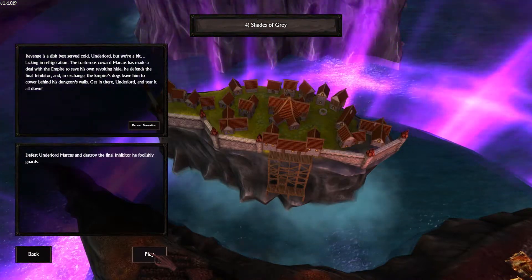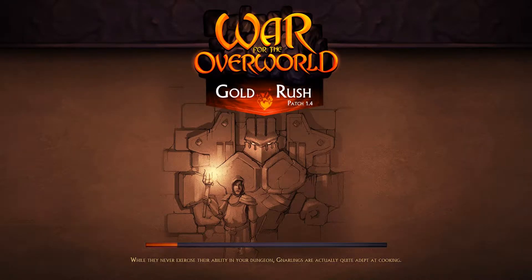Let's kill an Underlord and get the final inhibitor and invade their empire! Also you may have noticed a new campaign is available. We're going to play through all the War for the Overworld campaign and then get into the Heart of Gold campaign! Oh yeah, let's get into it!